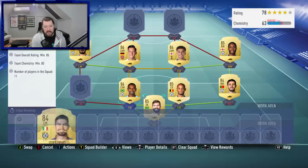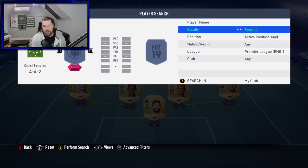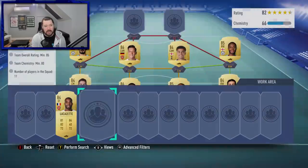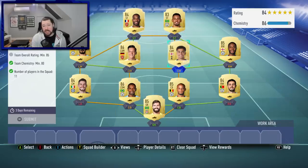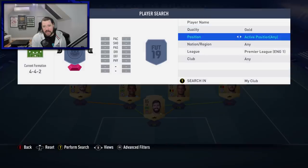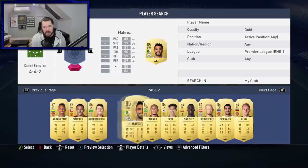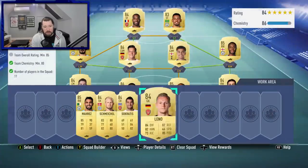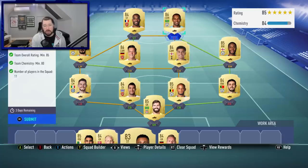Let's have a look at what strikers we've got. I'm happy to do a full Premier League squad for the first one. An 84 and an 83 — that puts us up to an 84 rated squad. Do we have any Premier League player 84s that we can improve on Gabriel Jesus with? Let's try and upgrade him. There you go, that is perfect — we just don't have the chemistry here, which we will get. So that is the first team, with a fair few untradeables for me in this one.